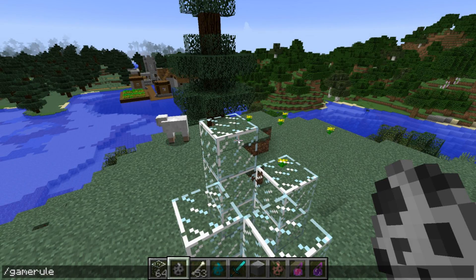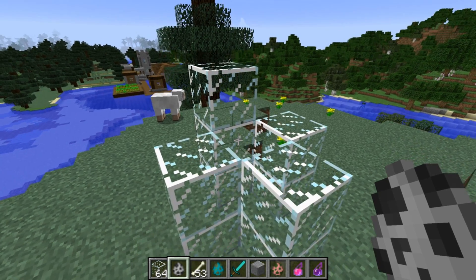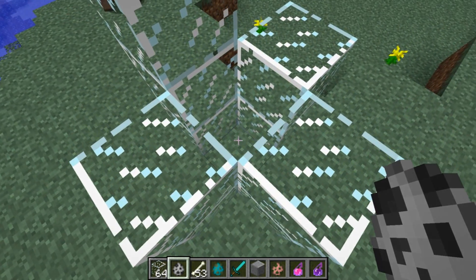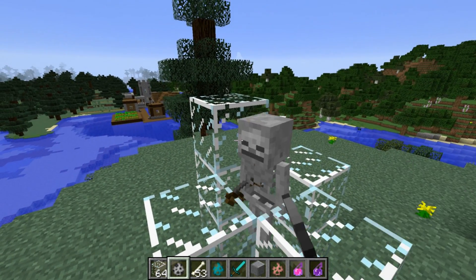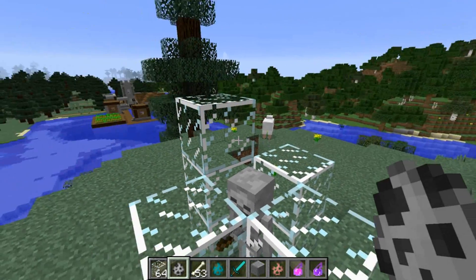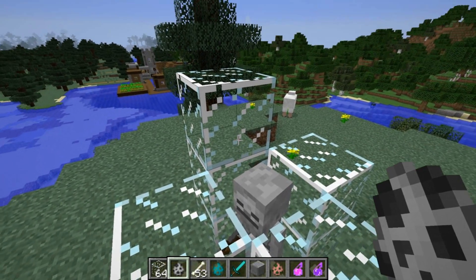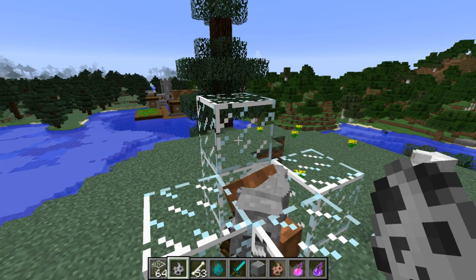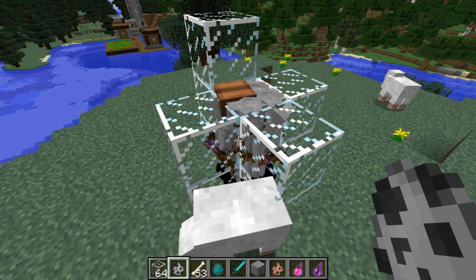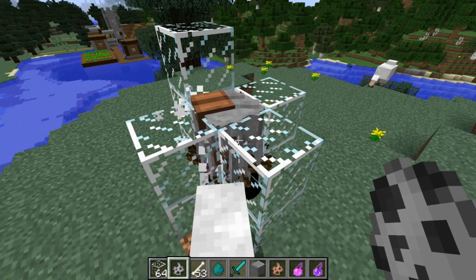Believe it or not, there is another new game rule this week, and that is the Max Entity Cramming game rule. By default it's set to 25, meaning you can have 25 entities in a 1x1 block space, and once you have more than that, they will start to suffocate. This has pretty big implications for mob farms. Let me show you by putting 25 entities into a 1x1 square and then adding the 26th — counting up to 25 mobs. Watch what happens when I add the 26th: they all start to suffocate and one of them dies.